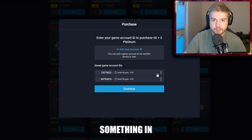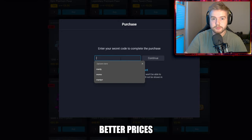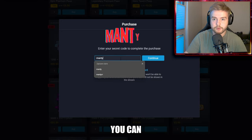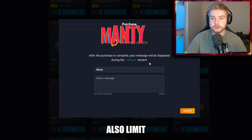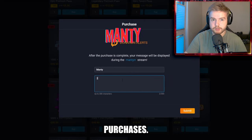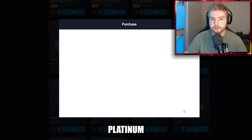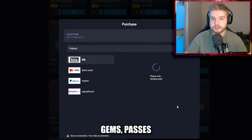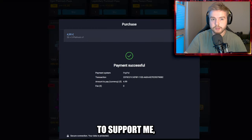Did you guys know that whenever you buy something in Rush Real Market you have tons of benefits? You get much better prices than you have in the game client, you can support your favorite content creator with a promo code and you can also limit the number of your purchases. Instead of several mini transactions you can just buy yourself platinum and then buy in-game stuff such as gems, passes or deal offers with it. If you want to support me, please use code MONTY whenever you purchase in the market.